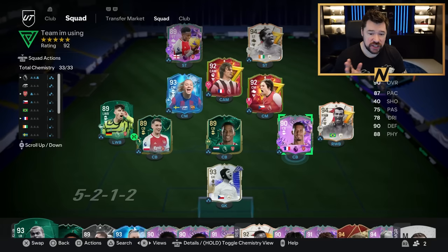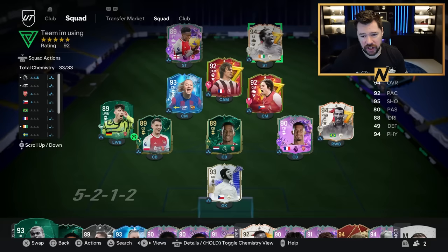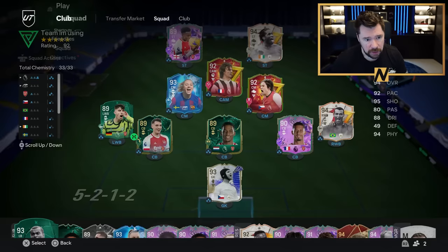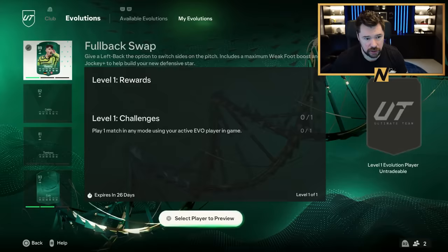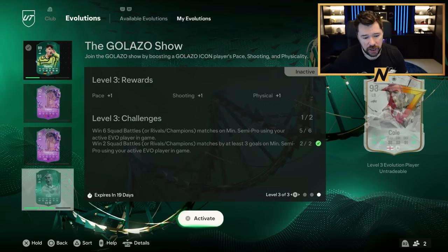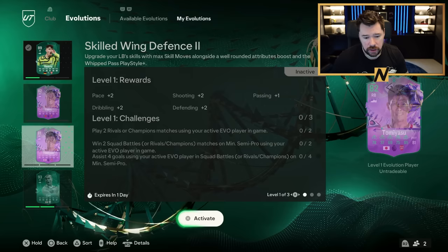I put this team back together and had a great game last night against a really tough opponent that got me my seventh win in rivals. In terms of the evolutions, I really need to get these fullbacks done — I think I'm running out of time quite massively. We've nearly got Kai Havertz fully EVO'd up, and we've nearly got Ashley Cole done with one win away on him. I've got basically 36 hours to do Tommy Asu and Cedric. I need to start putting these guys into the team, and that's what we're going to do today — play with Tommy Asu and Cedric Evos in rivals, Division 1, trying to push to the elite.